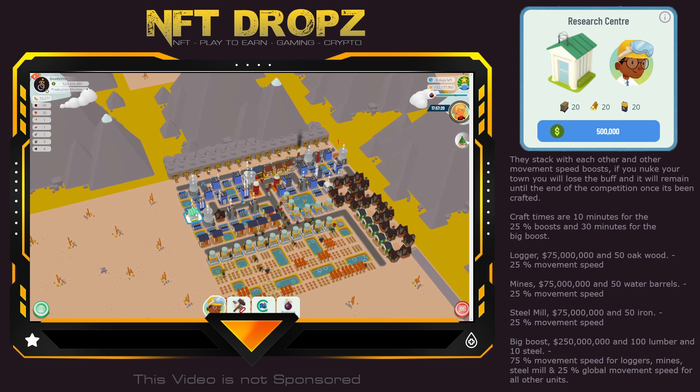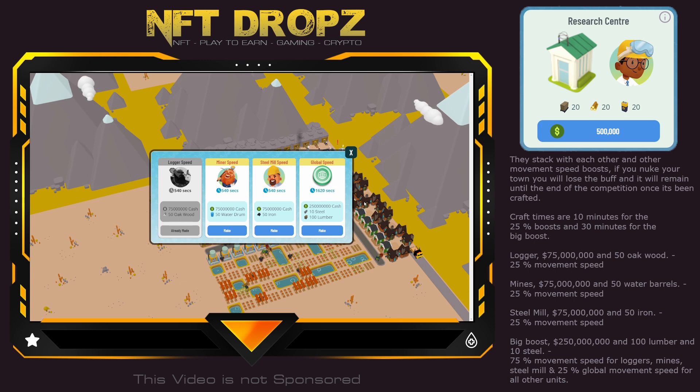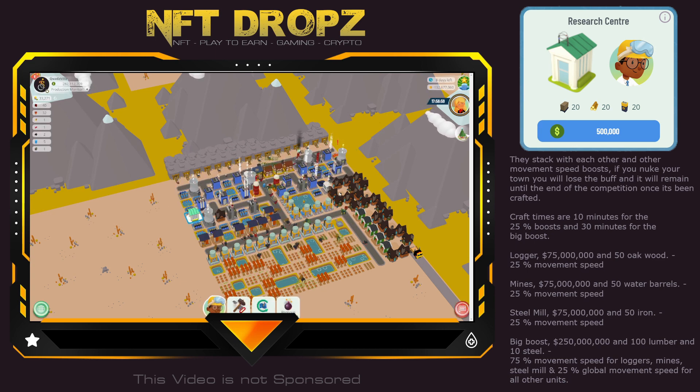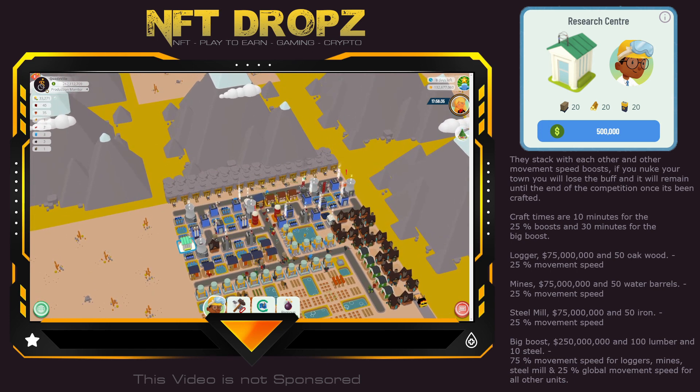There we go, it's done — 25% movement speed and they are on their way. For the next one I'll do the global one. Remember guys, when you nuke your town you will lose these buffs and you can't redo them until the next competition or server reset. Definitely not during competitions — if you're in a competition you won't get those buffs again.